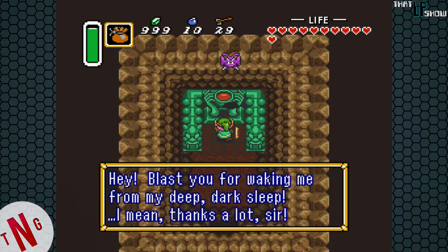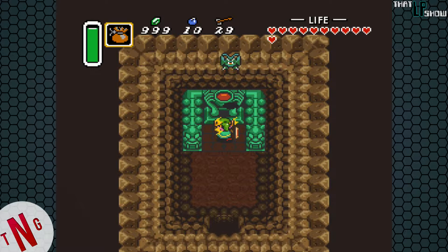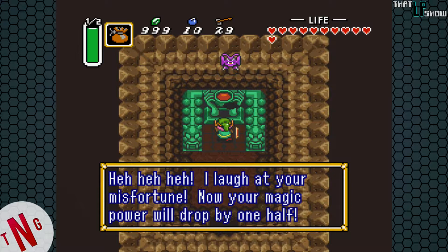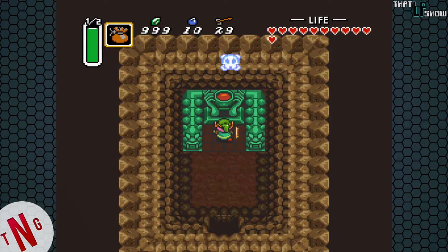And a bat pops out. 'Blast you for waking me from my deep dark sleep. I mean, thanks a lot, sir. But now I will get my revenge on you. Get ready for it. Or is that okay with you, sir?' Hey, I laugh at your misfortune. Now your magic power will be dropped by one half. Congratulations. Now do your best, even though I'm sure it won't be enough. Have a nice day. See you.